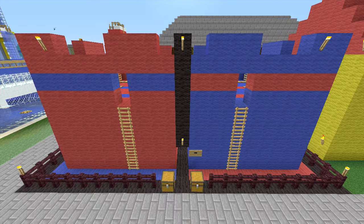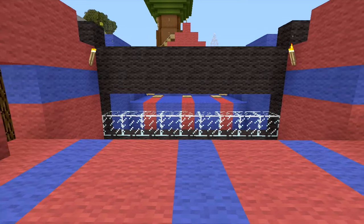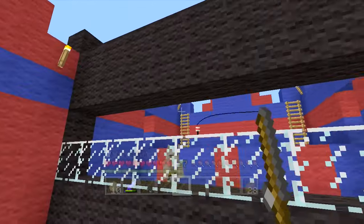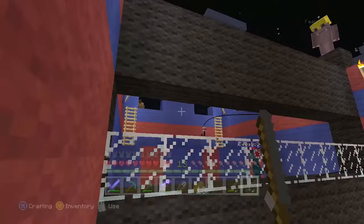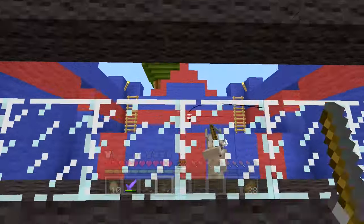My 8th favourite minigame is Flop. I made Flop at a time when I was still learning how redstone worked in Minecraft. The game is all about dodging extending pistons while trying to accurately fling your fishing rod to knock the other player down. It's a game that anyone can understand after only playing for a few seconds, but it takes a lot of time to master. It's non-stop flop action.